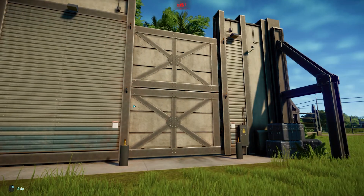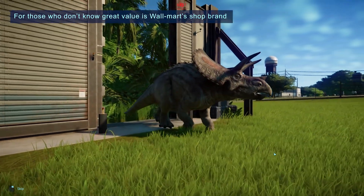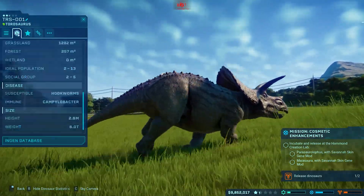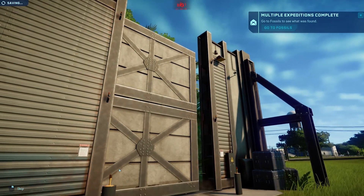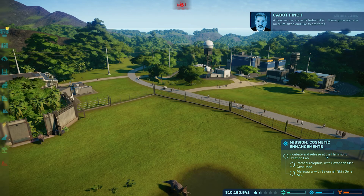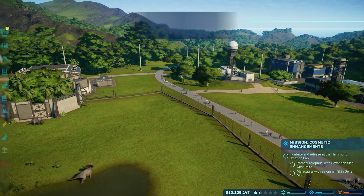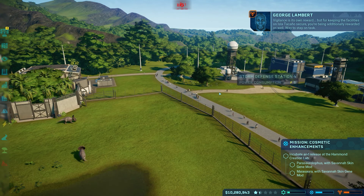Let's release our Torosaurus — I don't think we've seen this one before either. This is like great value trike. Good thing we got another one — social group. Okay, I'm not sure how many we can stick in here. Incubate and release at the Hammond Creation Lab. Who classified this as medium size? But incubate and release at the Hammond Creation Lab — Parasaurolophus with the savannah skin and the Maiasaura with the savannah skin. You're being additionally rewarded as well. Way to stay on task — thank you very much.